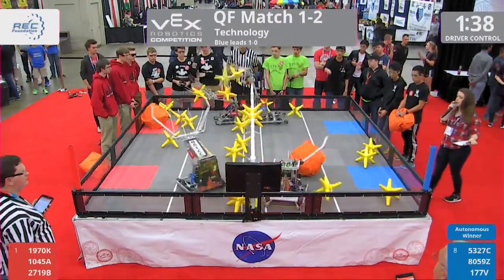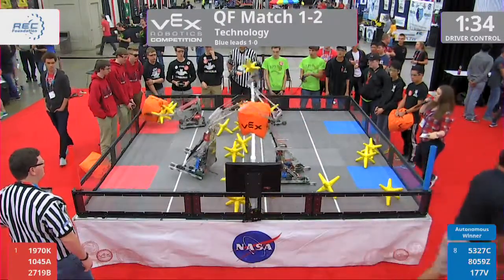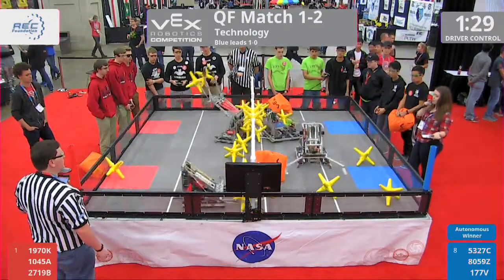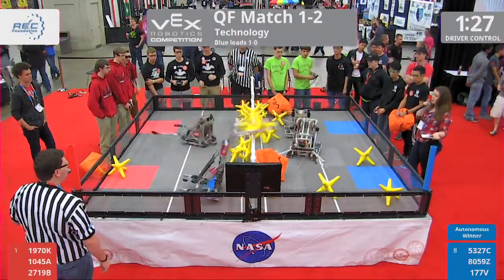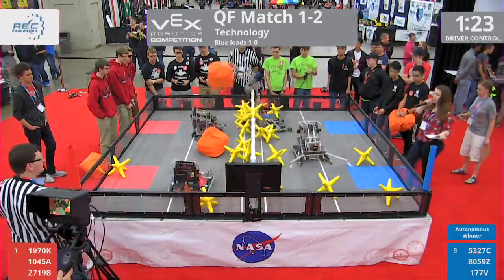53-27C going for a cube with their partners, a couple stars. Bounced back by 1970K. 1970K now going for that cube. 2719B with two stars ready to roll — one over that fence, one back on their own side.